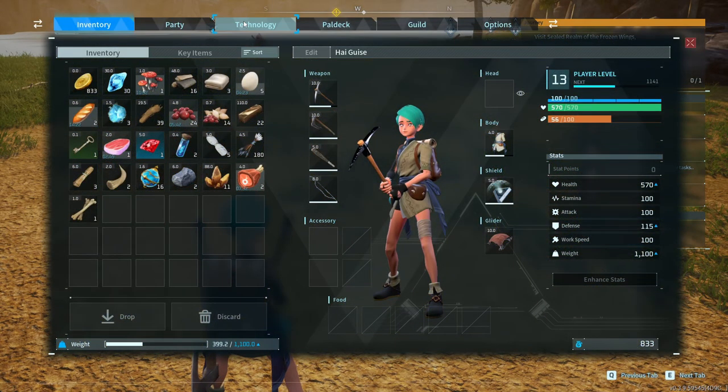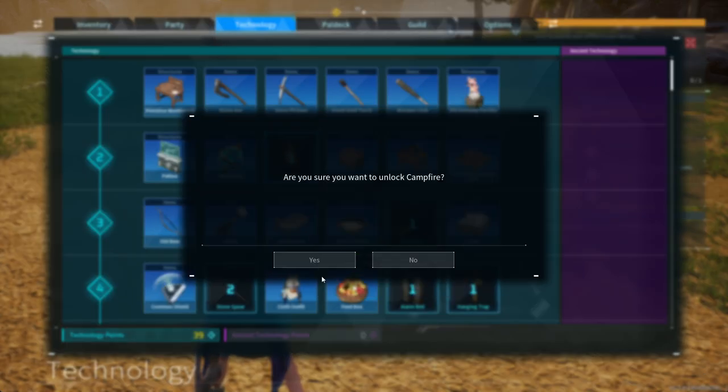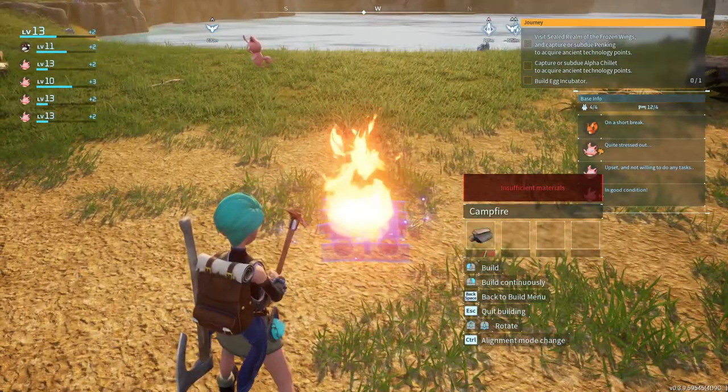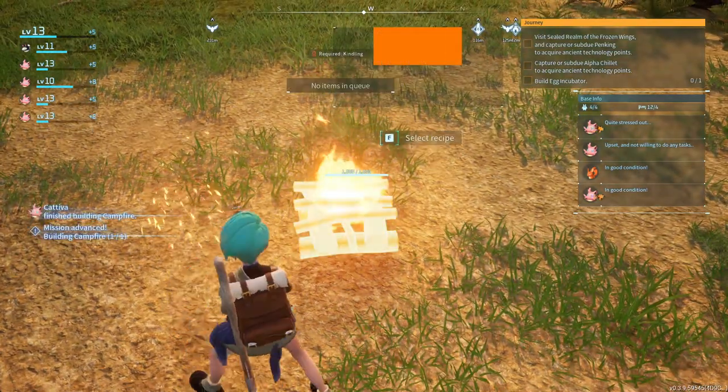Go to your technology tab and go to level 2 and select campfire. Yes, it requires 10 wood to make. So make sure you have at least 10 wood to spare if you want to make a campfire.